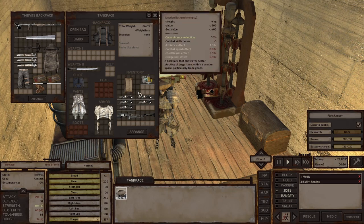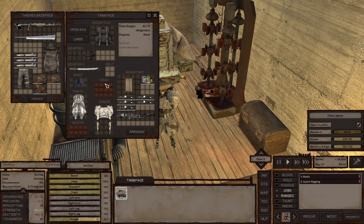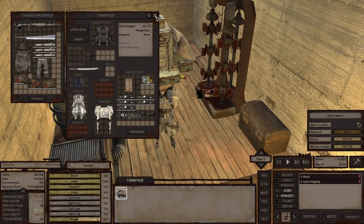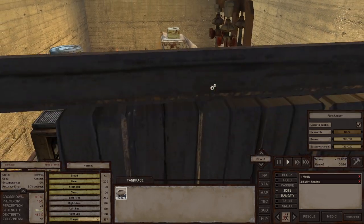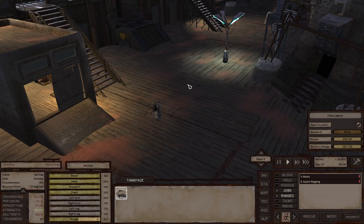Let's go ahead and start training. We'll equip Tankface with his training bow here and head out to find a suitable target - hopefully a leviathan - so we can just keep shooting until Tankface levels up his bow skill.